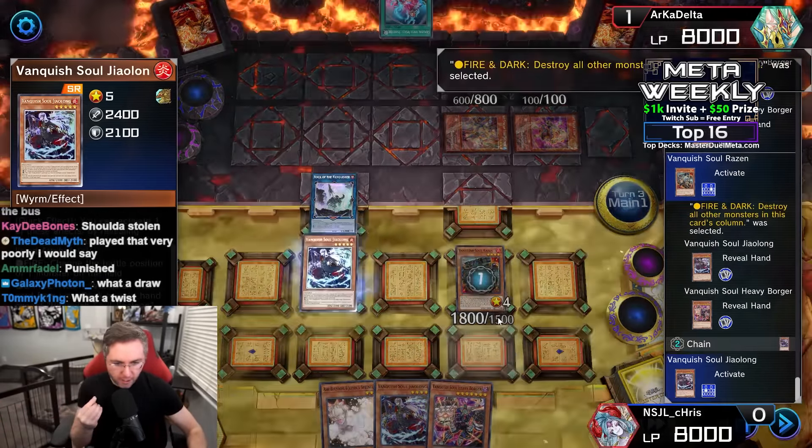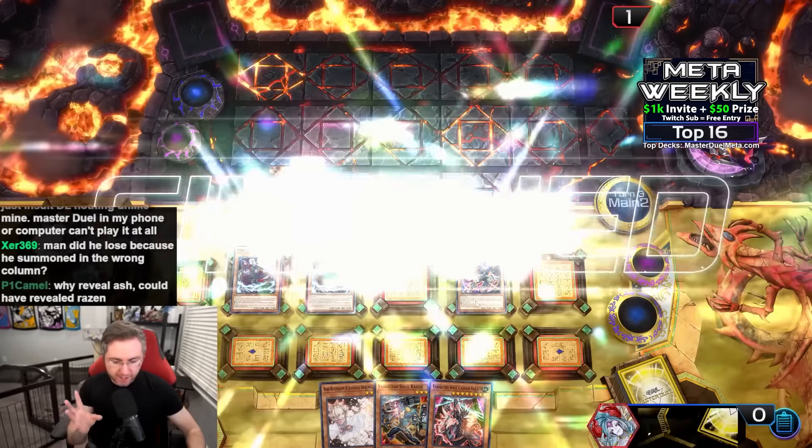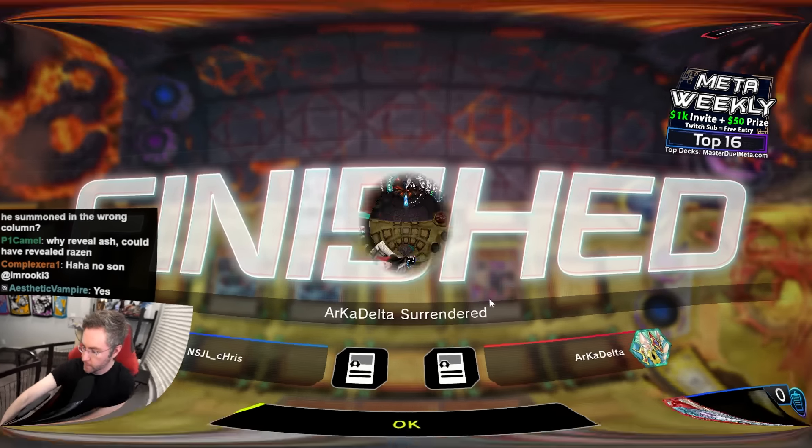Just like that, we do not have lethal damage yet. Caesar Valius requires an earth, fire, and dark to give it the ability to pop any card on the field. We burn for 1,500 damage on our turn, then burn for 1,500 on their turn — plus Borger, that's 3,000 damage for game. No hand traps in sight, so full power turn one Infernoble — can we do it?